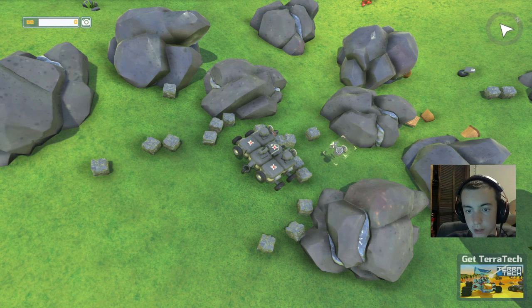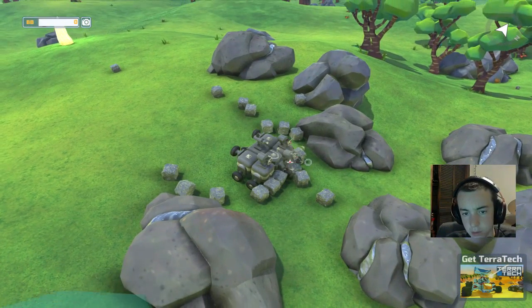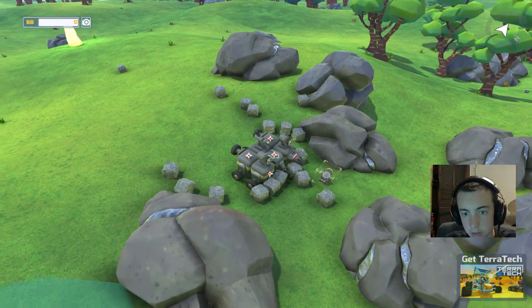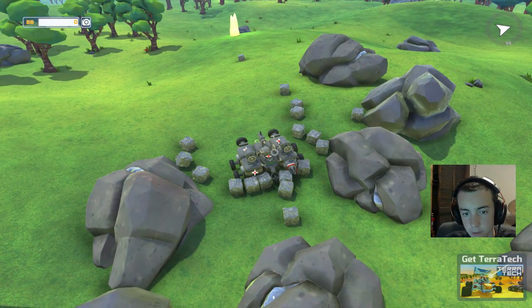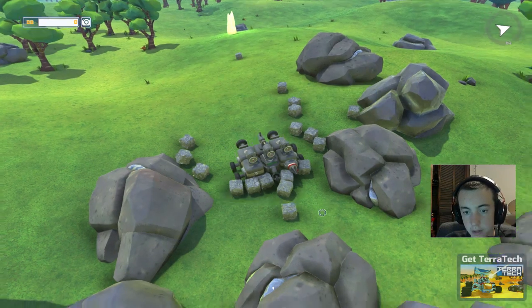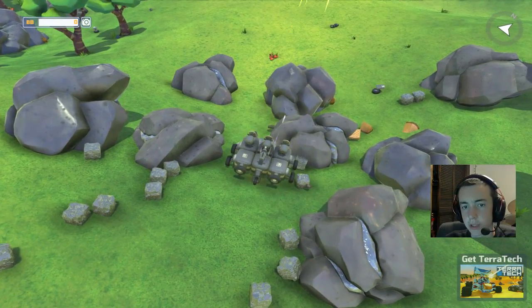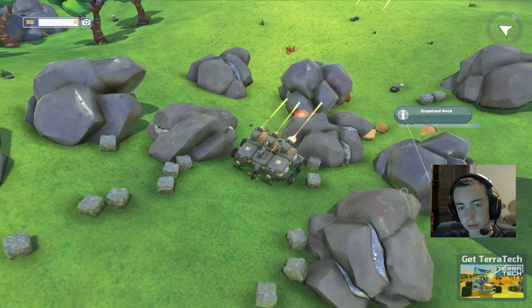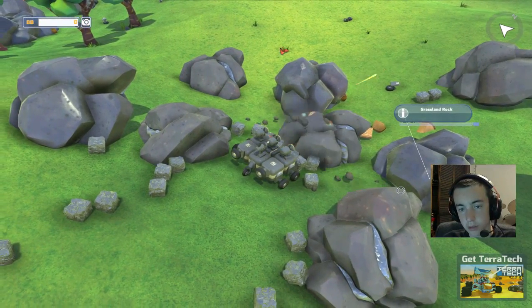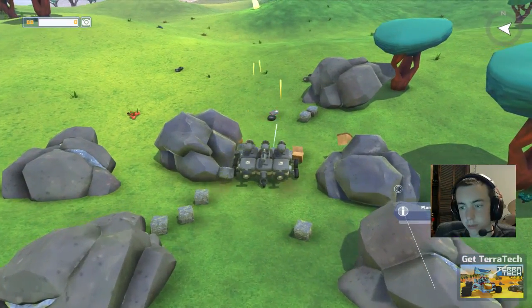There we go - that's not that one. How do I rotate this? That's the camera. There we go. Okie dokie. Is there anything else off this we want? Not really - we just need blocks and guns. Let's get through these rocks - they're stubborn. There we go, busted through!